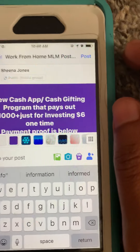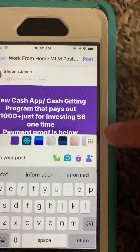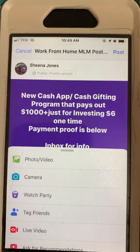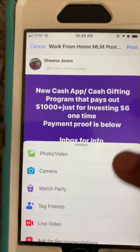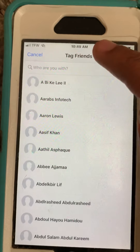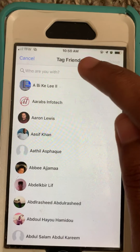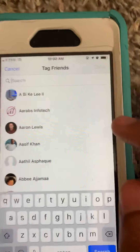Now what we're going to do is tag some of our team members so they can post payment proof, comment, and so forth. We're going to click where it says 'tag friends.' What I would recommend is writing down the names of friends inside the group who have already accepted your friend request, and tagging a couple of them.